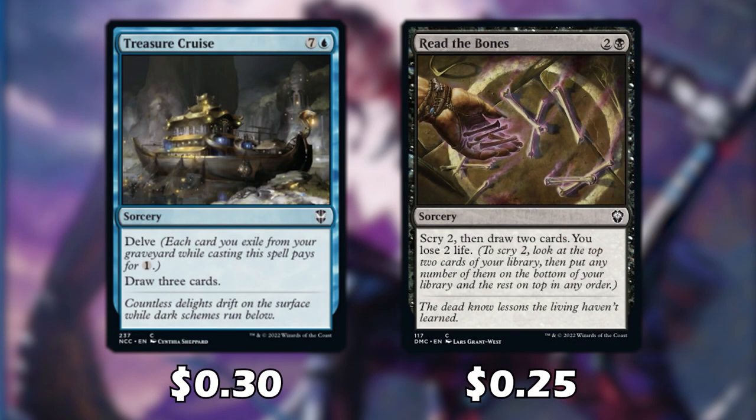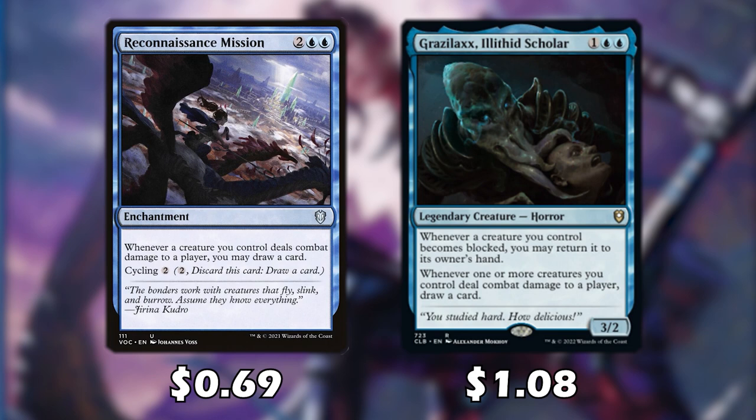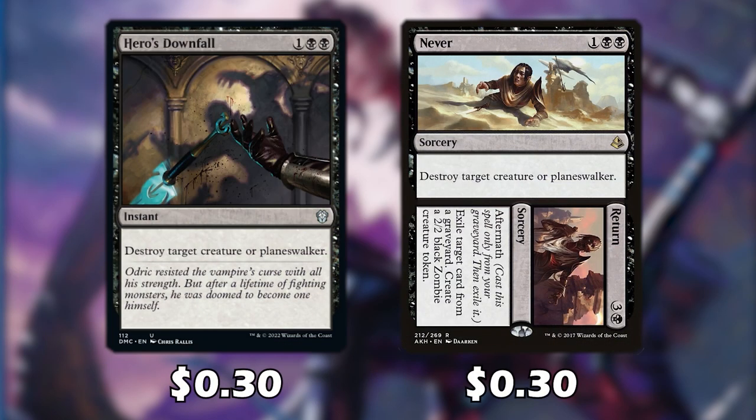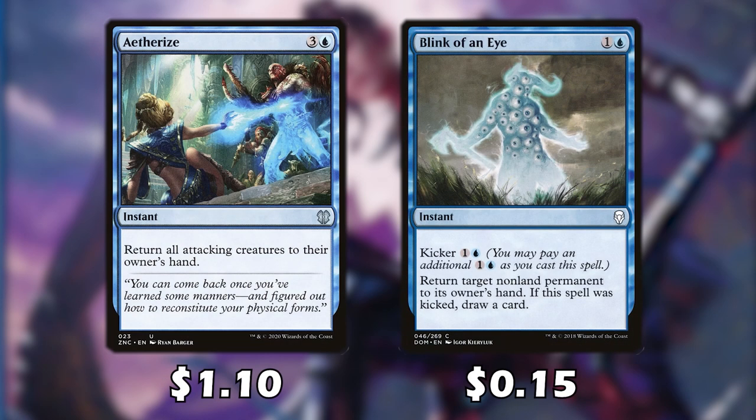Both Treasure Cruise and Read the Bones help us draw even more cards. Whenever a creature deals combat damage to a player, those draw cards trigger.Grazilaxx also says whenever a creature we control becomes blocked, we may return it to our hand — which is good because we often want our ninjas in hand rather than on the battlefield where they're open to removal. Go for the Throat and Murderer's Cut are nice removal spells. Royal Assassin is quite fitting because since most of our creatures are unblockable, opponents will want to attack us instead; as long as a creature is tapped, Royal Assassin can destroy it. Hero's Downfall and Never Return let us destroy creatures or planeswalkers, and Aetherize and Blink of an Eye return creatures back to hand — we can even target our own ninjas to keep them off the battlefield.